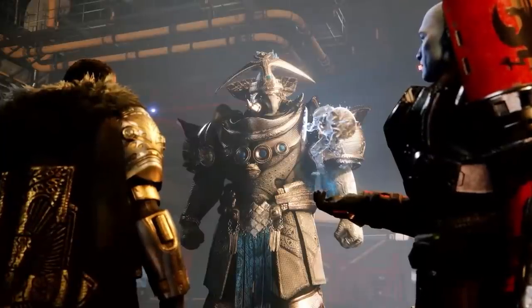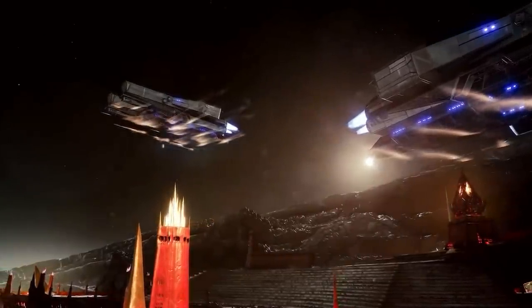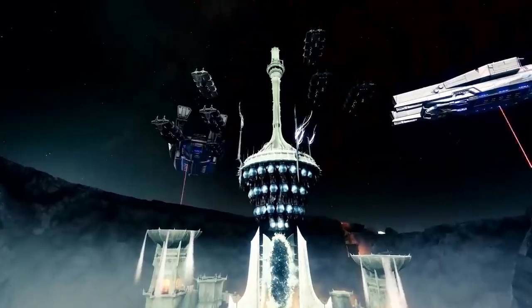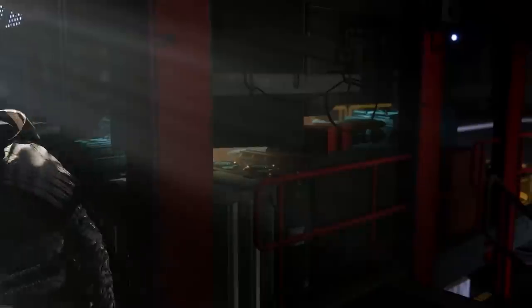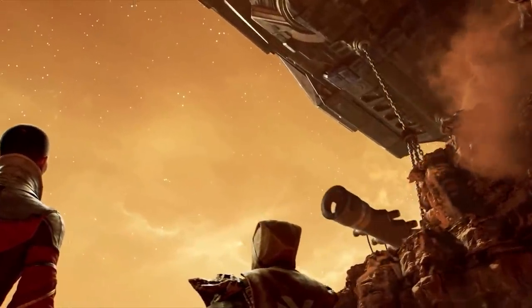Among cutscenes we see Kaidle, Ikora — one of the main focal points — and the Crow seems to be back as well, spotted in the Tower near Amanda Holliday. Also pictured in some other scenes are characters like Eris Morn and Saladin. I'm going to slow down all of these cinematic scenes from the trailer right now if you'd like to take a glance at these.